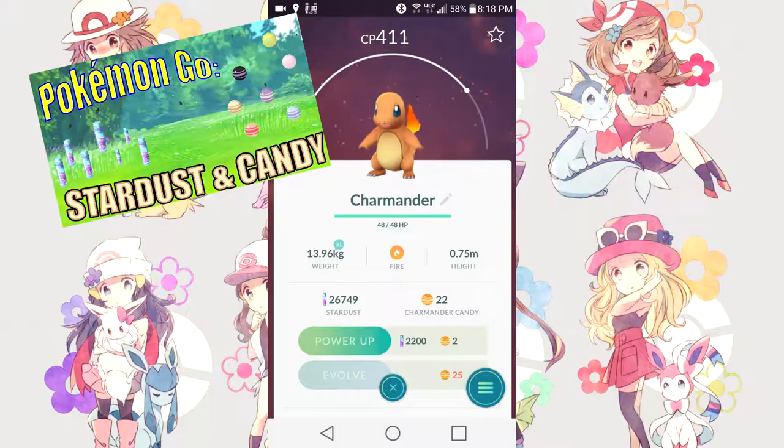Once you have a few high CP Pokemon, you can use a lucky egg for an XP bonus, then use candy to evolve them as many times as you can — but that's for another video. It's a good idea to keep track of how much candy you have and how much it will take to evolve a Pokemon multiple times. Lower CP Pokemon should only be evolved once; if you waste candy on a second evolution, the resulting Pokemon will be fairly low in CP and it'll be pretty much pointless.